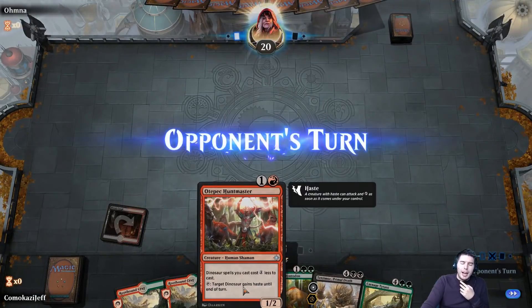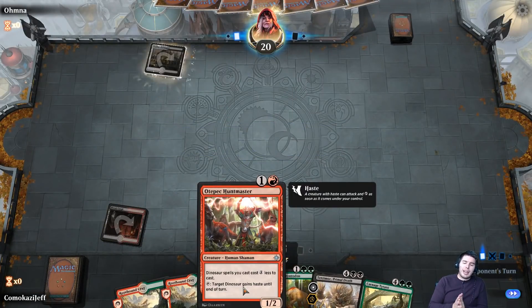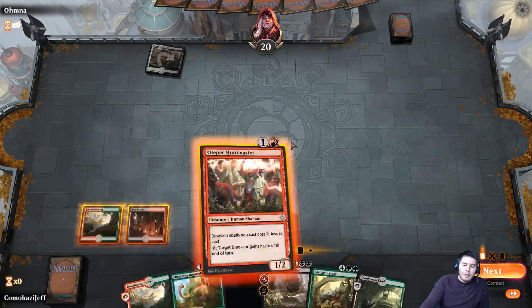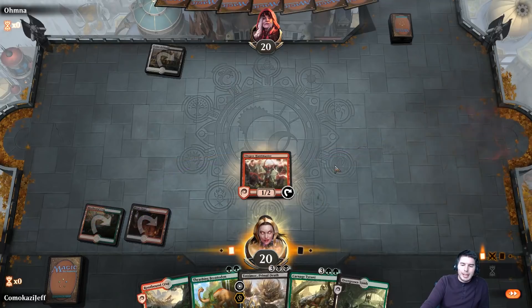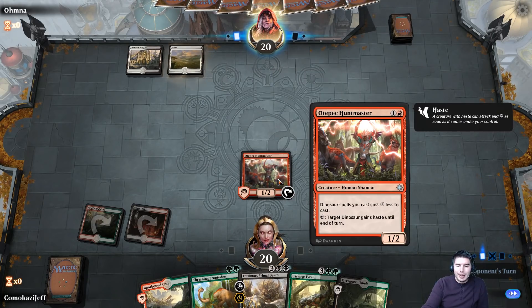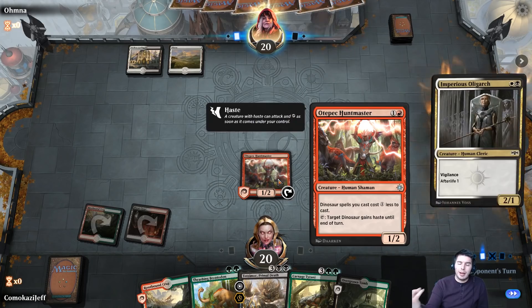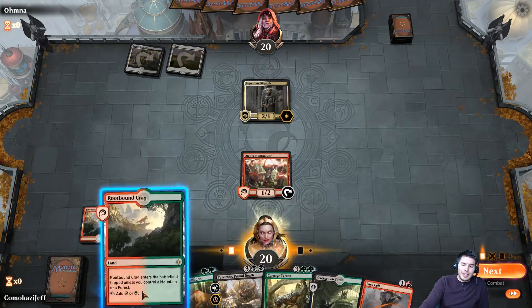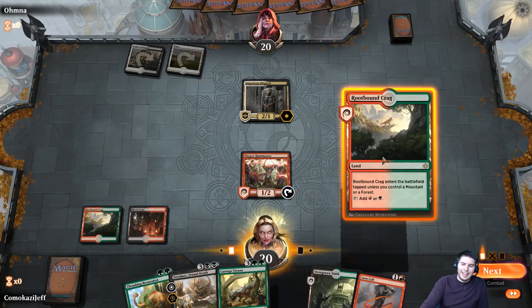I think my favorite Dino deck I've ever done was one full of these guys that make your dinosaur spells cost X less — Otepec Huntmaster, the white one, and then there's a green one that makes it cost two less. And you can play Zacama for insane amounts. It's really fun.